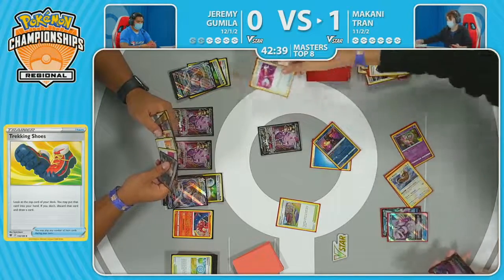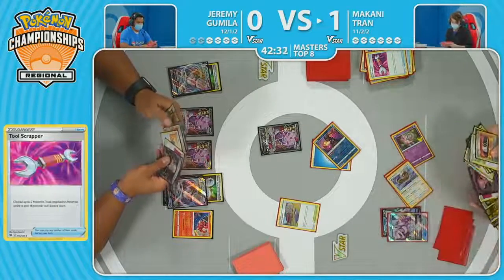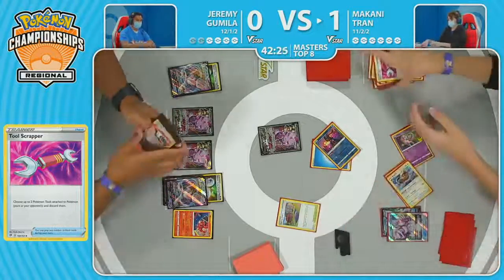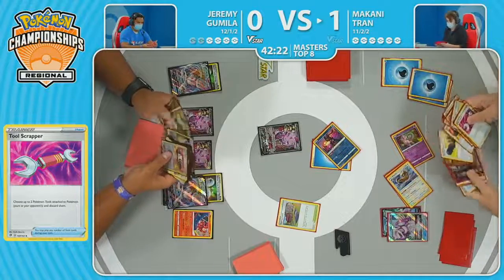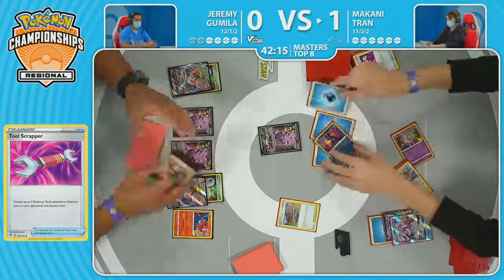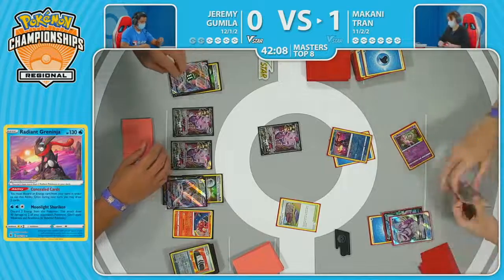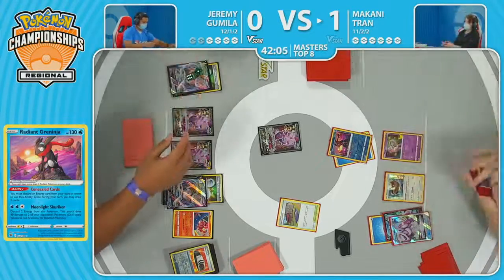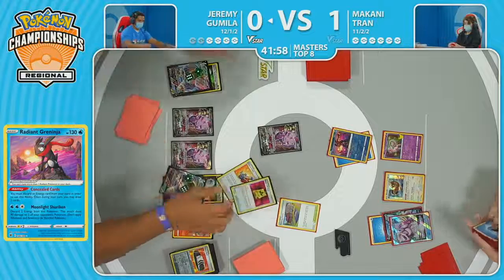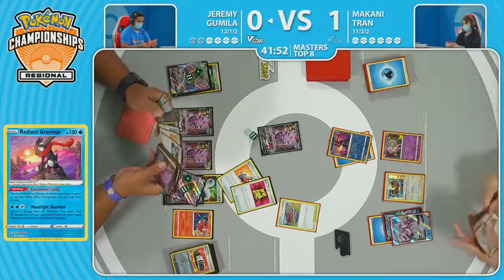Draws into Crobat V — now able to fill up the bench as well to facilitate this Palkia V-Star, get a little bit more card draw if absolutely necessary. Tool Scrapper comes through to get rid of the Choice Belt, making it harder for a revenge knockout. Jeremy does have that second copy of Choice Belt in hand. Tool Scrapper isn't seeing a lot of play but really does benefit players, especially later on in the tournament. There is the attachment with the Star Portal — Moonlit Shuriken comes through to drop that damage onto the Mew VMAX, just like we saw in the first game.